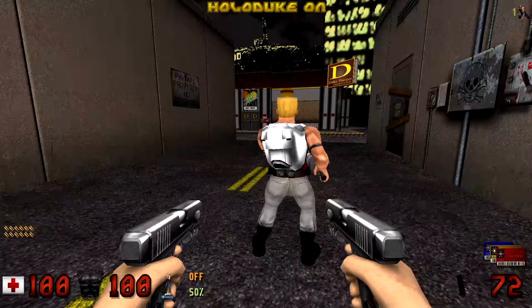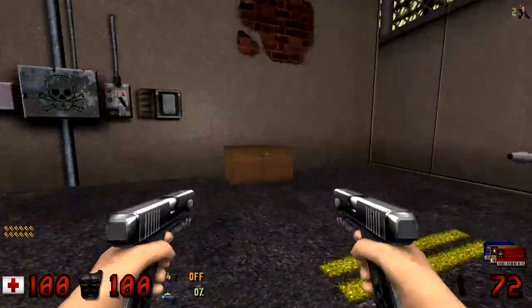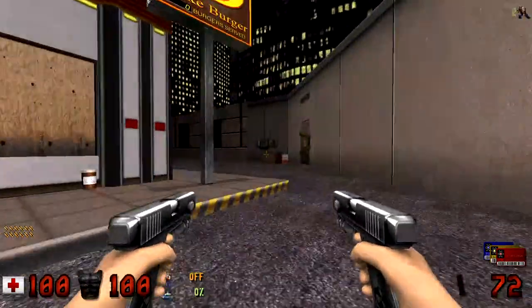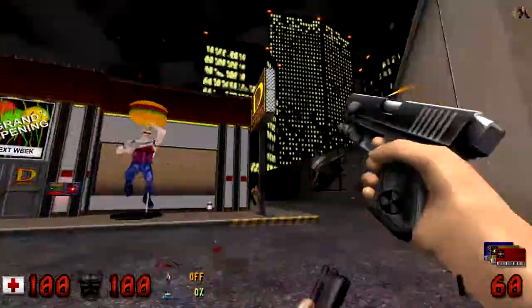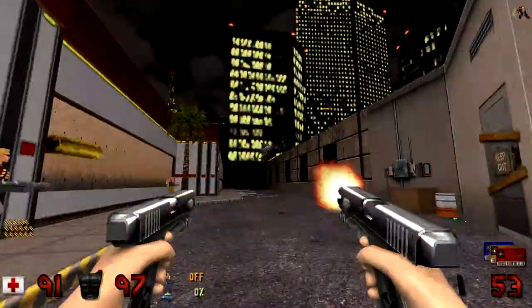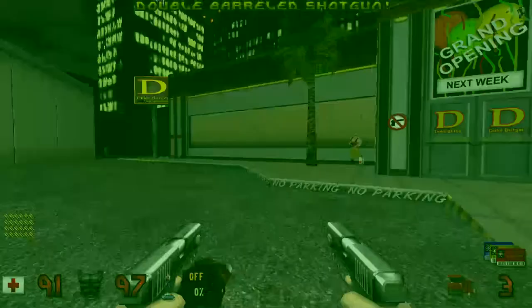Number 5: Hollow Duke Bots. In the Player Abilities settings, there's a feature which enables the Holoduke to actually spawn a Duke bot to fight alongside you. You can spawn two bots with one Holoduke. If you're fighting smarter enemies, having something more than just a holographic projection will definitely come in handy.